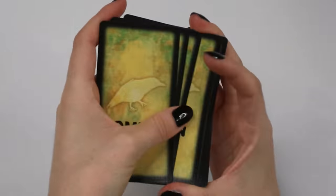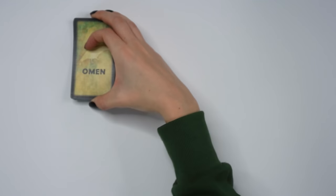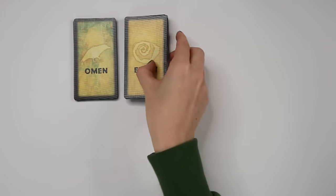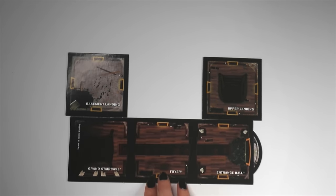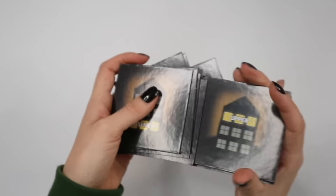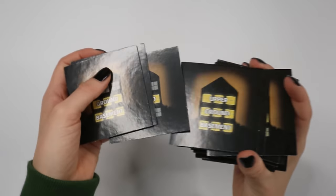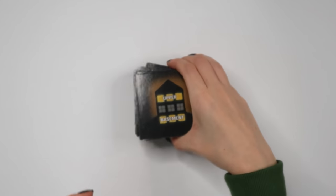Take the omen cards, shuffle them into a deck and place them face down somewhere where all players can reach them. Do the same for both item cards and event cards. Find the basement landing tile, upper landing tile, and the longer entrance hall, foyer, grand staircase tile and place them to the side. Find all the rest of the room tiles, shuffle them and place them face down in a single stack. Place this stack within reaching distance of all players.